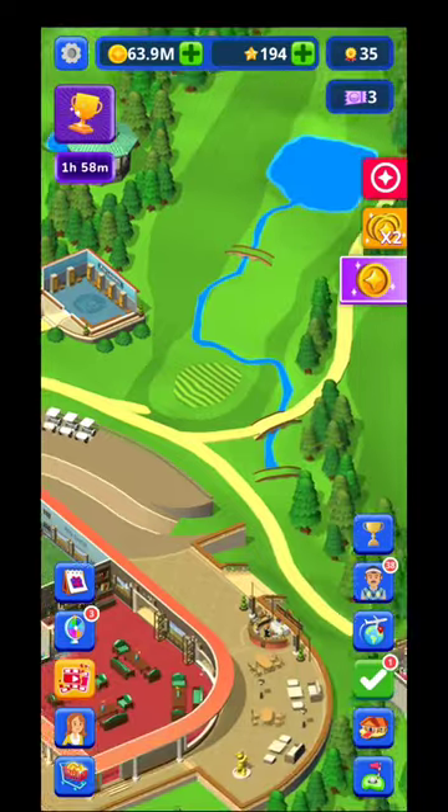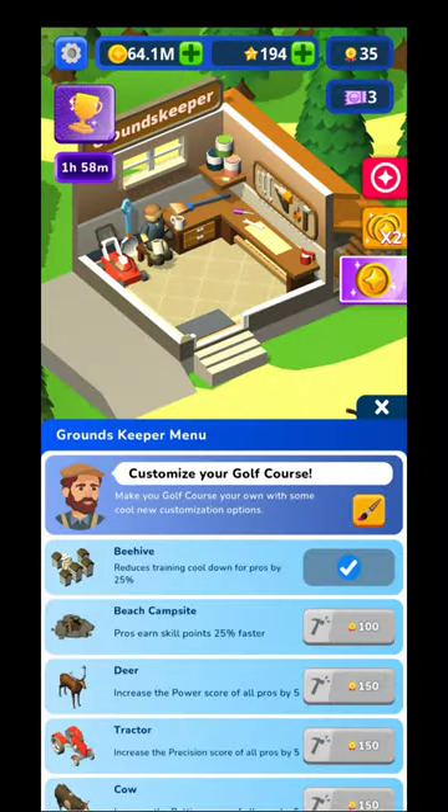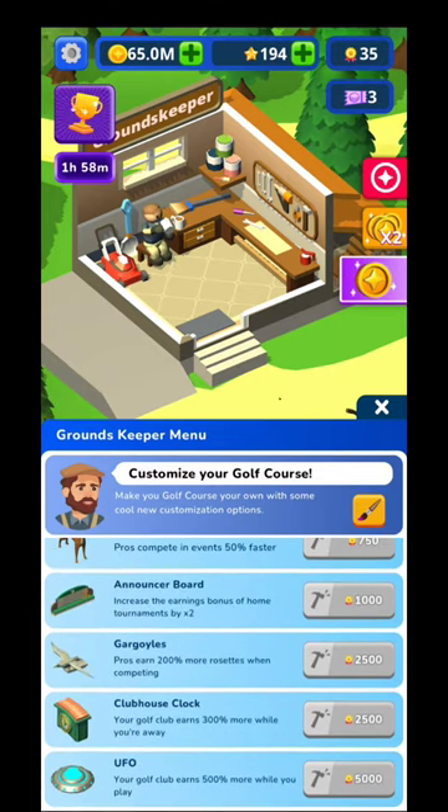With those medals from tournaments, you'll come to the groundskeeper's menu where you can buy epic items. For example, the beehive reduces training cooldown for pros by 25%. There are other features to buy depending on how much you play — like the UFO, the last one, which makes your golf club earn 500% more while you play.